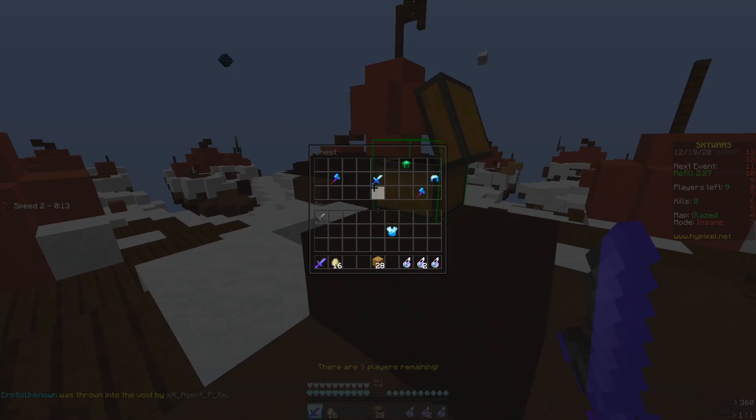We're back on Glazed — I did well on this map last time, hoping to win it this time. We got some good armor. Getting the inner mid chest — alright, presents! Come on, give me the goods. Wow, more presents, awesome.